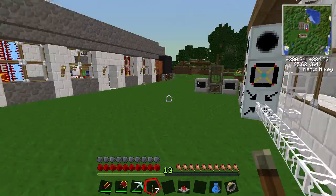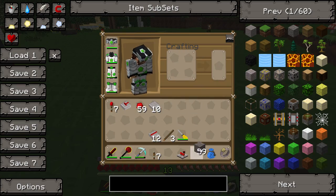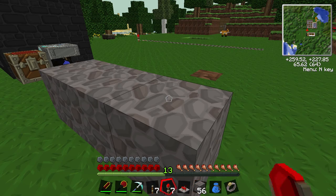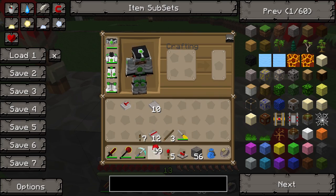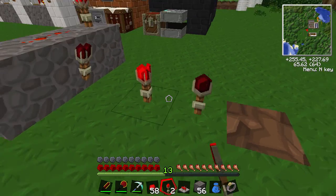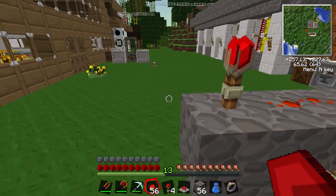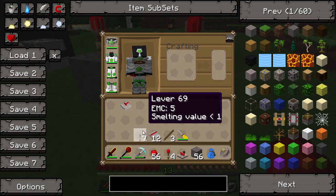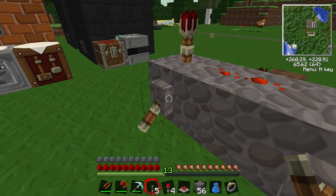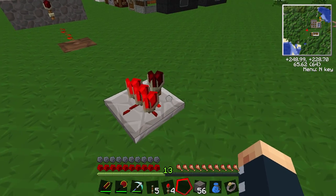Let's make it day so you can see better. You see the three by three space the vanilla version took up — just for show so you can see how much room it took up. This Red Power version takes one block. That's it.